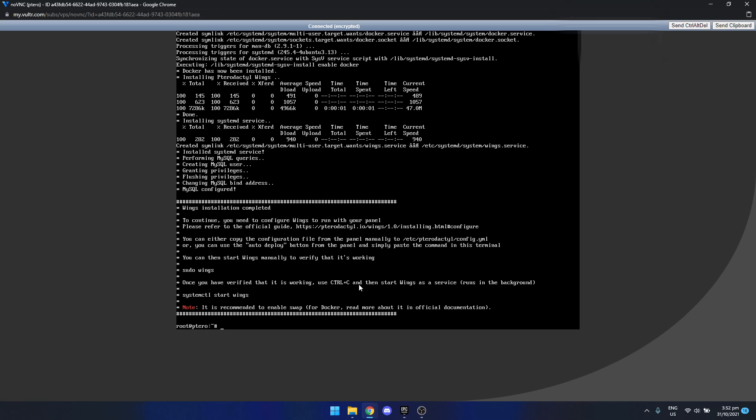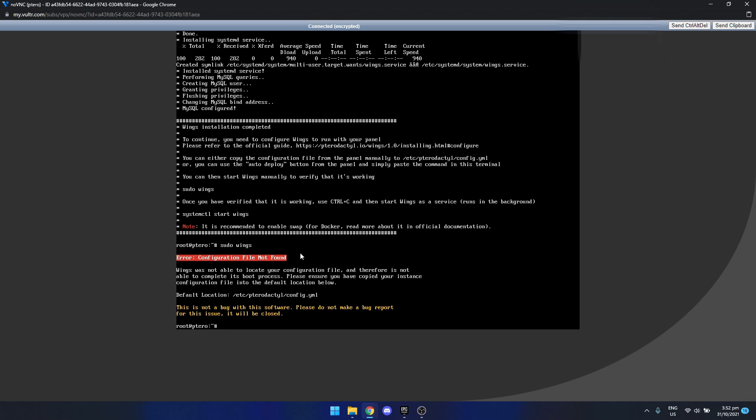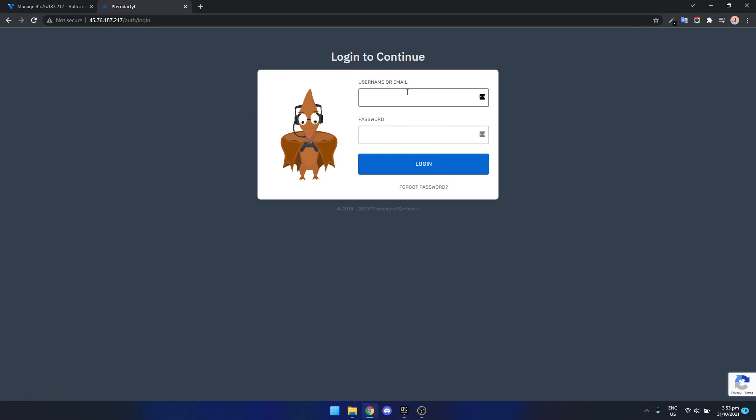Now we're at the end of the install. It will say wings installation completed. To verify, type 'sudo wings' — it will say configuration file not found, which is expected at this stage. Now we need to log into the pterodactyl panel. Grab your IP address, paste it into the browser address bar, and it should bring up the pterodactyl login. Use the login credentials you just created.